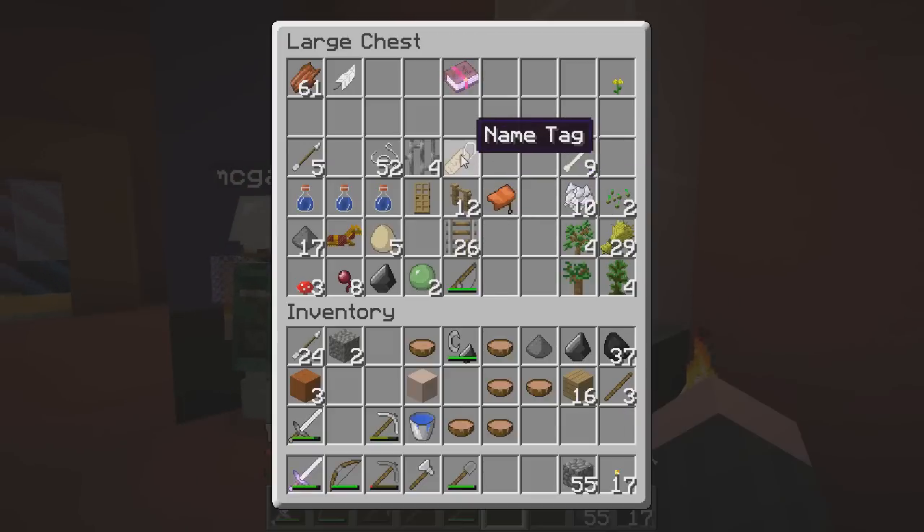Okay, so we have one saddle, we have a name tag — we have to use the name tag at some point. What do we need for the name tag? I think we need an anvil, yeah. We're gonna need one of those eventually anyway, so keep that in mind.